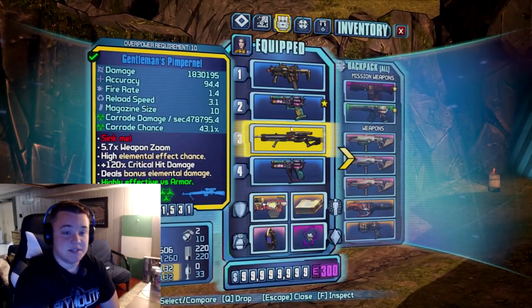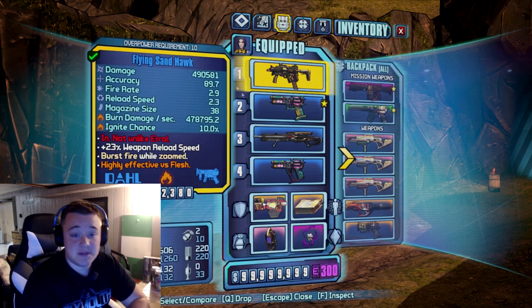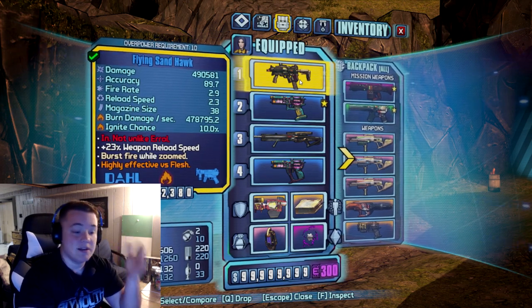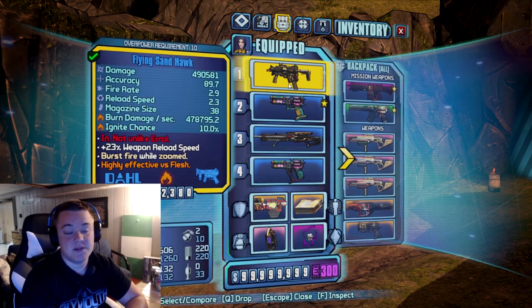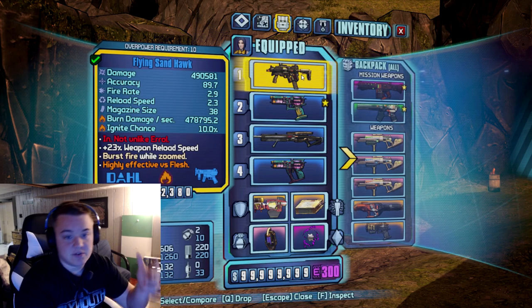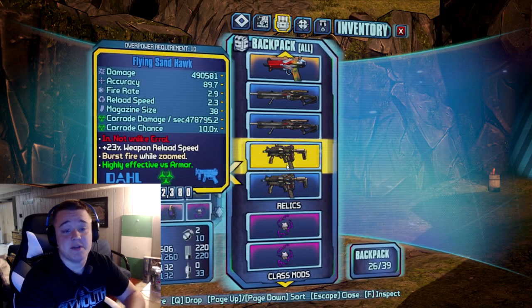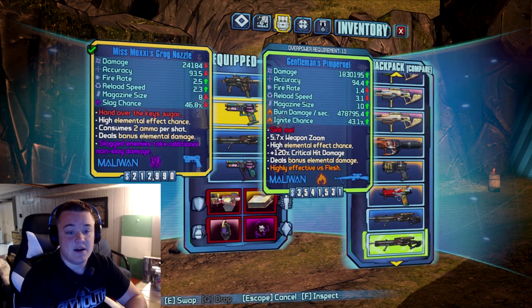Alright, so here we are on Borderlands 2 and here is my Siren build. I'm just gonna show the backpack first. I pretty much main a Sandhawk — you phase lock someone and just hit them with the Sandhawk. Depending on the element you're using: fire against flesh enemies, corrosive right here, and I also have a shock one to take down shields. Someone like Pyro Pete has a pretty beefy shield, so I'll just go ham on it with that.